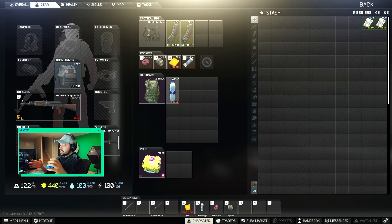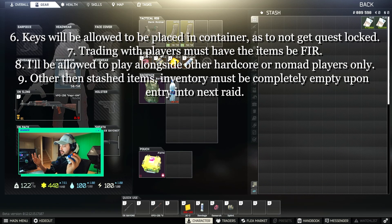Rule six: keys will be allowed to be placed in the container normally, as this is to stop me from getting quest locked. Rule seven: items given to me by normal players will not be allowed unless I've killed that player or that item is found in raid.